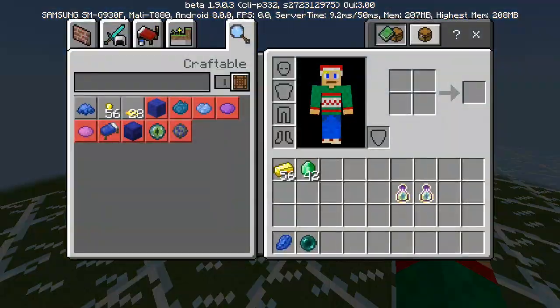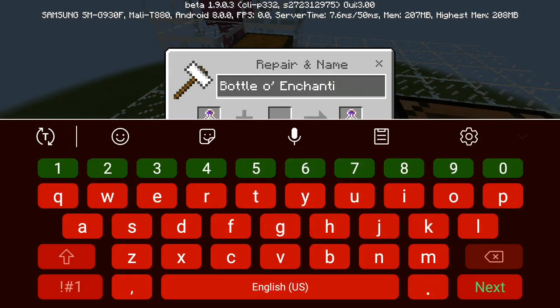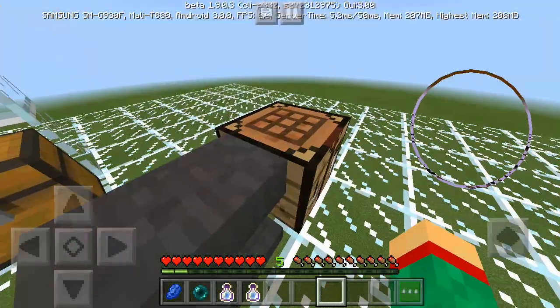Now that we have two XP bottles, what you're gonna do is go into your anvil and name one of the XP bottles a different name. For this case I'm just gonna name it 'super OP.' Then I'm just gonna save that, and as you can see I now have two XP bottles — the 'super OP' and my standard bottle of enchanting.